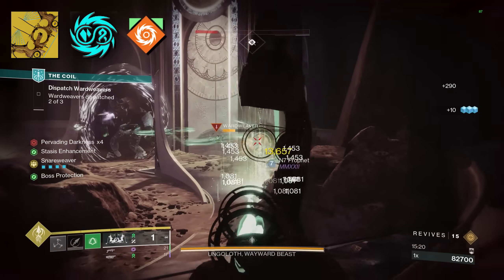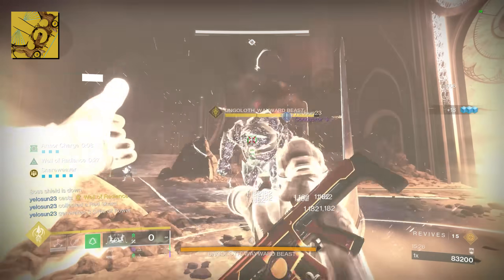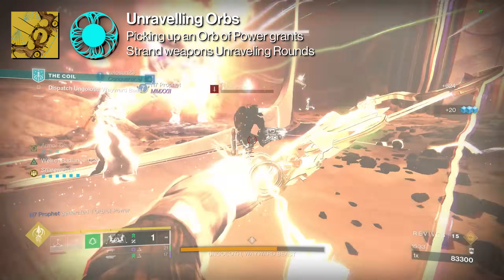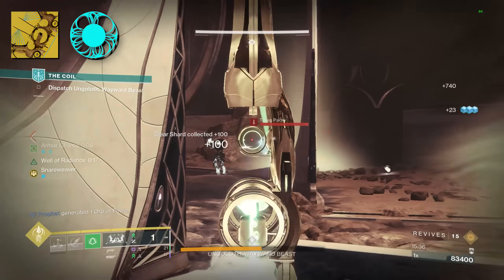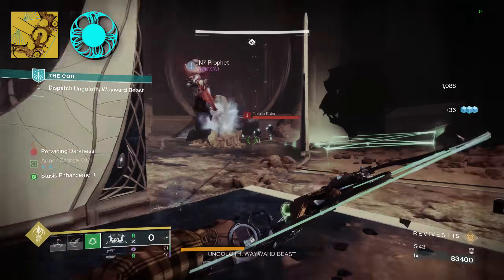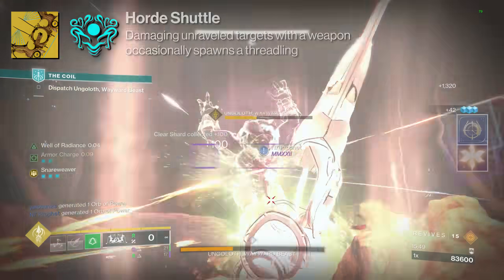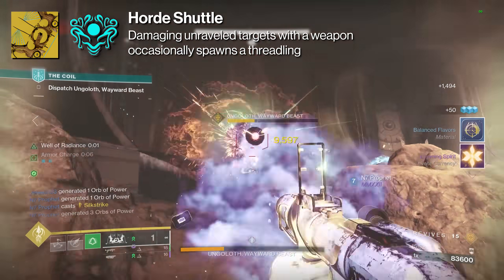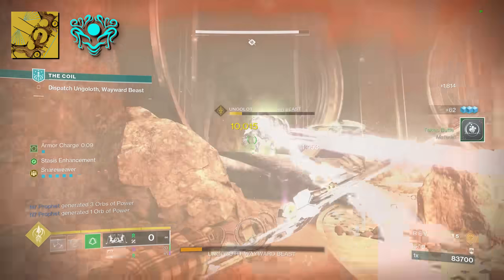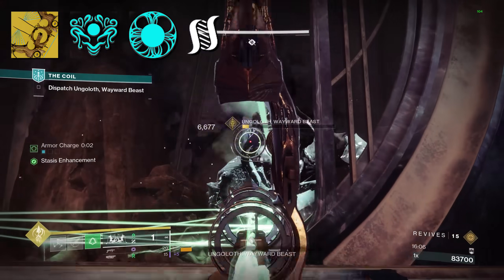This artifact mod states that while Radiant, you deal increased weapon damage to combatants affected by Strand and Stasis debuffs — which is essentially what you're applying left and right. Moving on to column four, we have the obvious choice of Unraveling Orbs, where picking up an orb of power grants Strand weapons Unraveling Rounds. In Strand Surge environments, this puts out, allowing you to kill trash ads faster and deal with Barrier Champions. Finally in column five, we have Horde Shuttle, where damaging Unraveled targets with a weapon occasionally spawns a Threadling — a very low-effort investment that makes the weapon much better. Everything here is screaming at us to create a Threadling army.